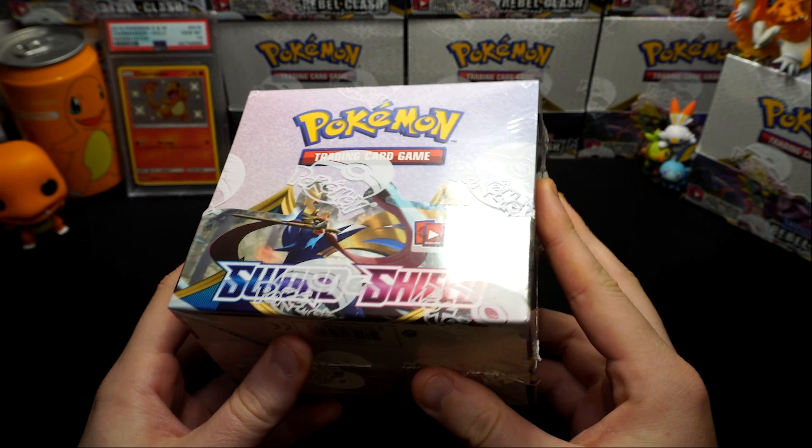There it is again - another error pack. I'd love to see an ultra in one of these packs. Cinderace on the start - that's a rare as well. So it's just random reverse holos. Beartic, Sanaconda, another rare, and Zamazenta - so there ARE ultras in the packs with six reverse holos!